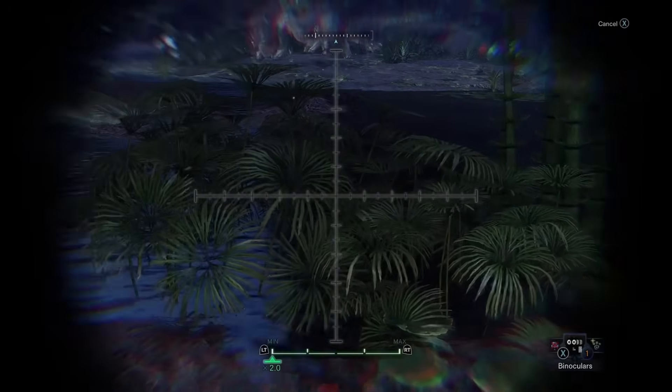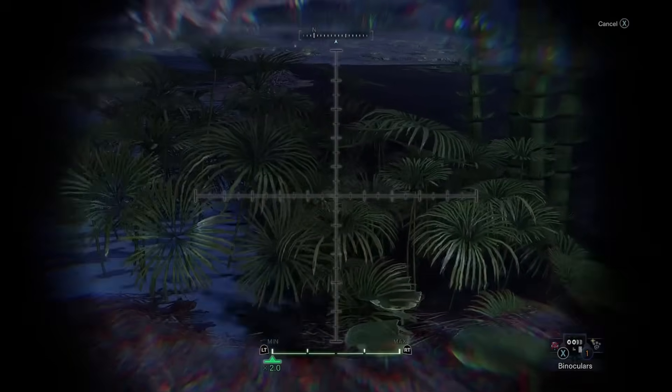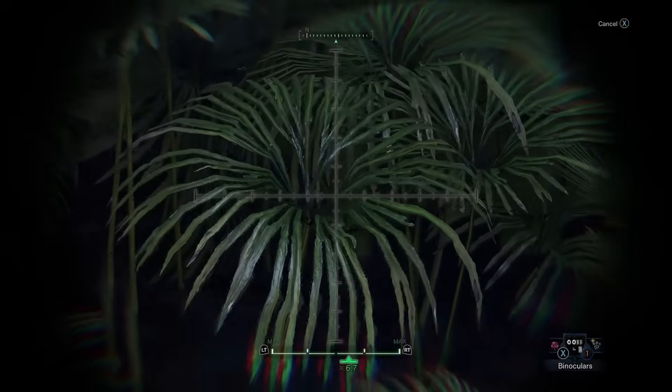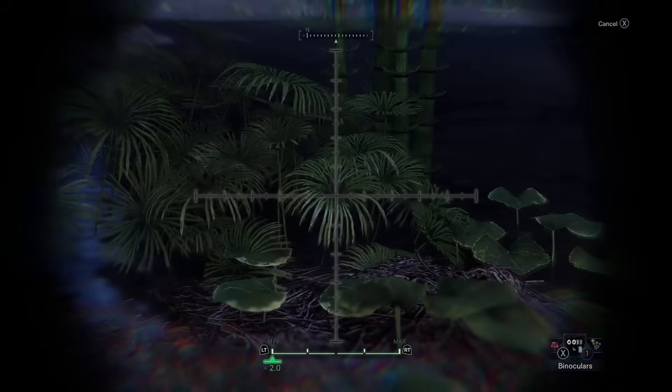This is a pretty cool aquatic plant. This appears to be Cyperus papyrus. You're probably more familiar with its species name than its genus if you studied ancient Egypt — that's right, this is the papyrus that was used to make ancient paper. This plant is a monocot, and it typically grows in these very wet conditions.